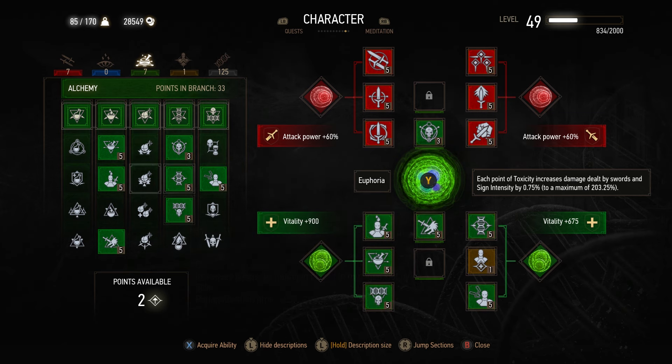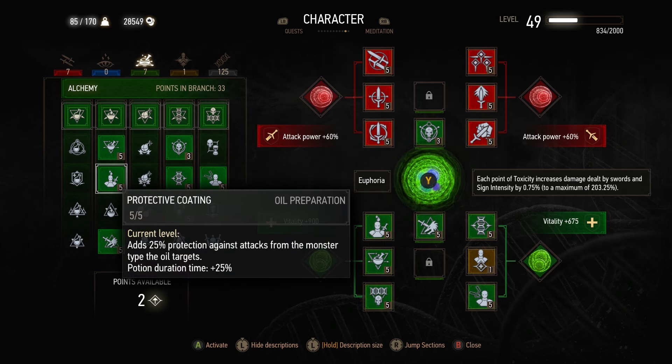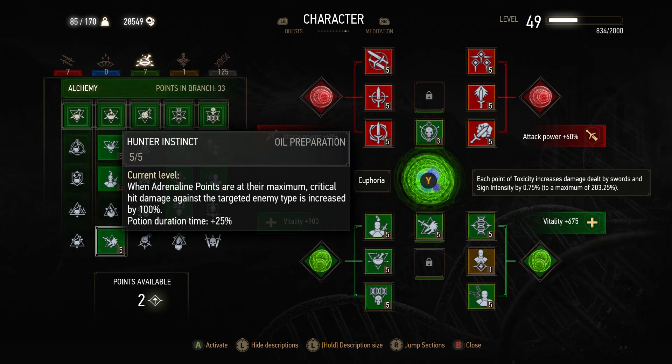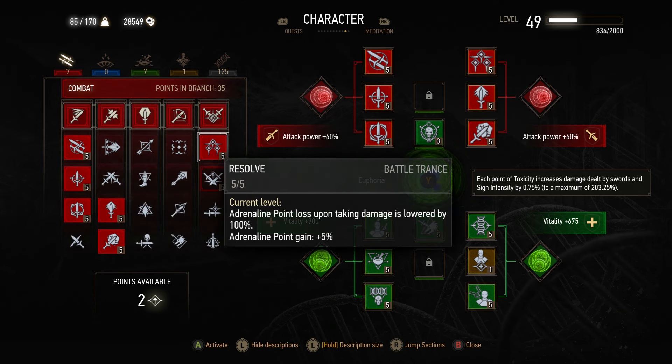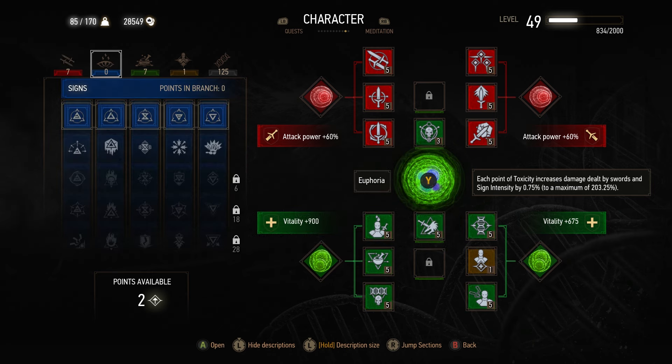Moving into the other skills, you are going to pick up Protective Coating, just to give us a flat 25% protection boost against the monster of the oil we're using. On top of that, you'll want to make sure that you get all of your oils up to max, because a max oil will give you a 50% attack power boost — we'll go more into that when we get over to the gear. Then the last one we're going to want to pick up is Hunter Instinct, making it so that when our adrenaline points are at their maximum, critical hit damage against the targeted enemy type is increased by 100%. This is why we went with Resolve, just to make sure we can maintain those adrenaline points to maximize the chance of proccing that off.